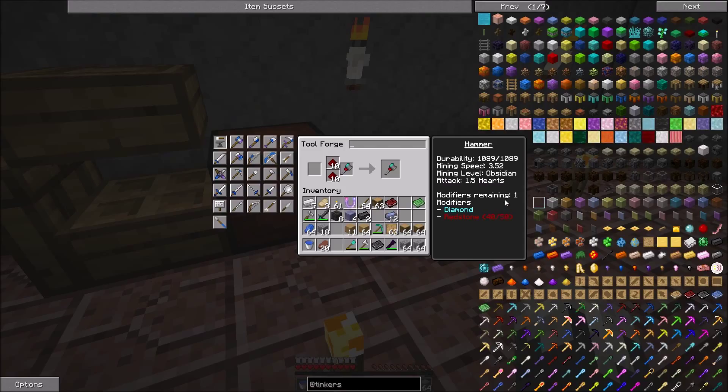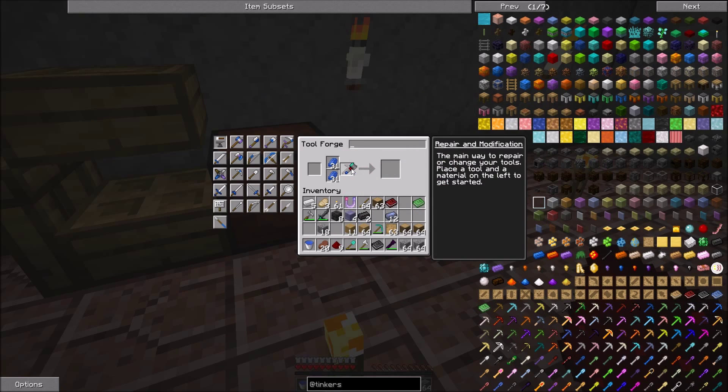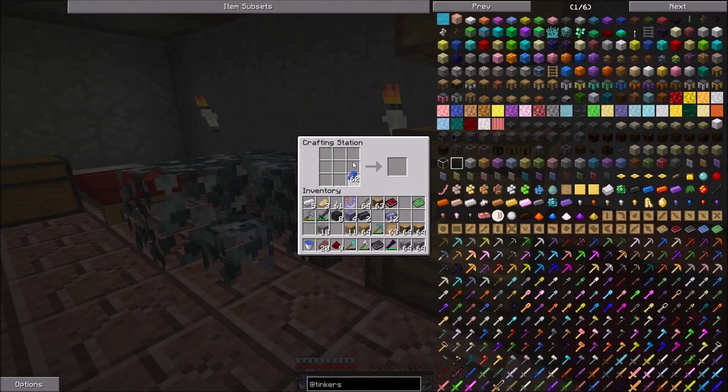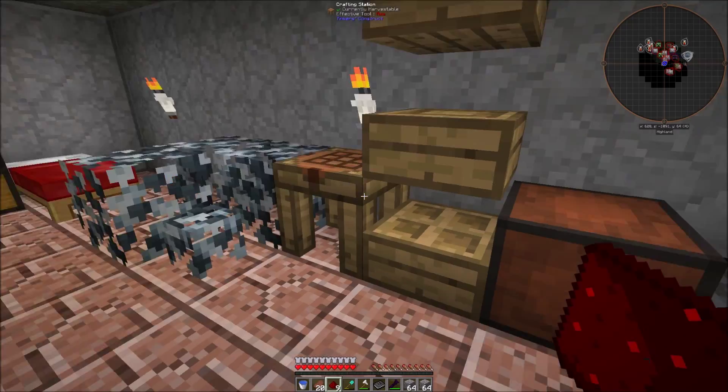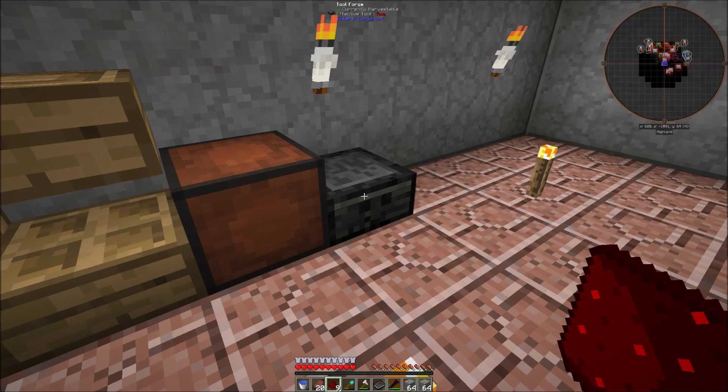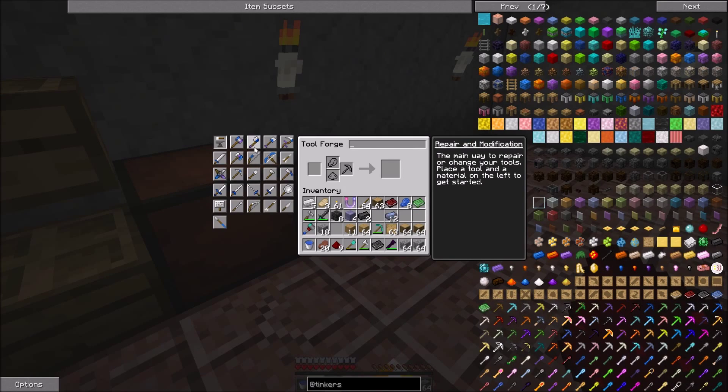Down here it'll tell you how many you've got before you go to the next level. We want to get it right at 50 — actually we're going to leave it at 49. You can actually do them in block form too. So that's got us our hammer. Next we want to build an axe.